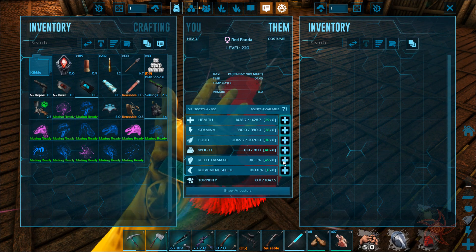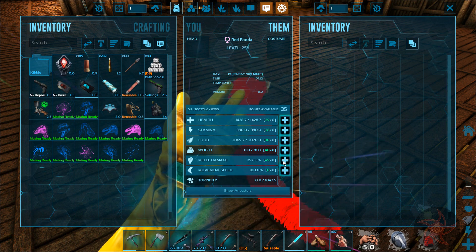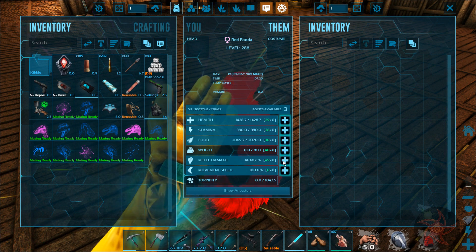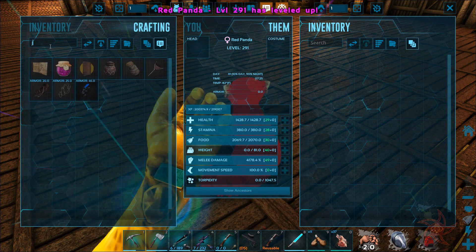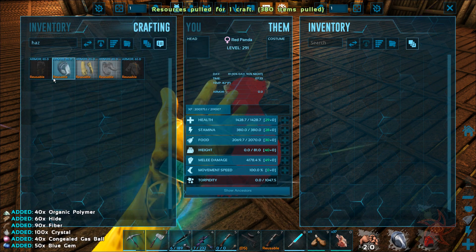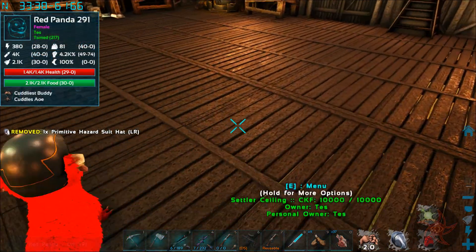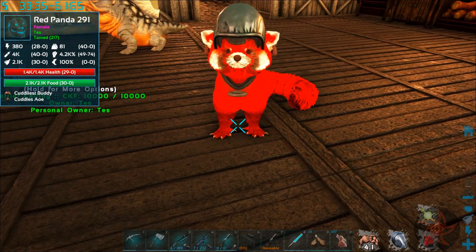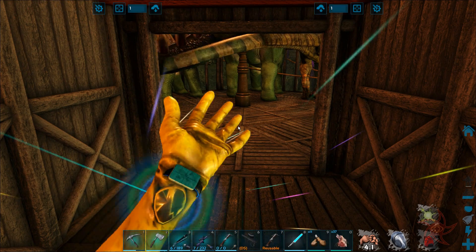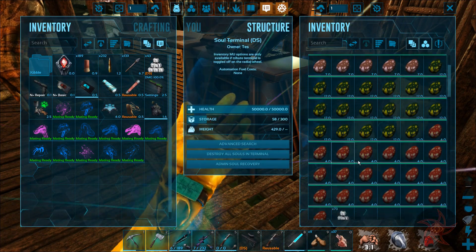Wow, you got a lot of levels while we were out. That's kind of cute. Now I can bring her into the radiation area. Yeah, I was gone for a while. Got a lot of eggs to deal with.